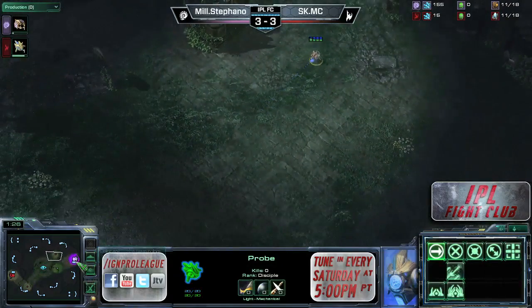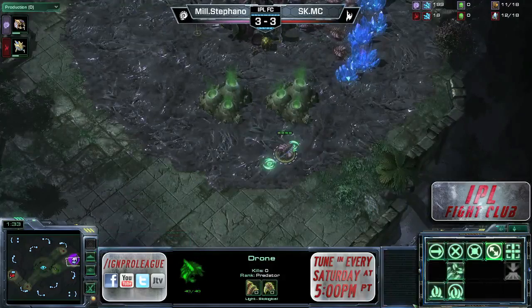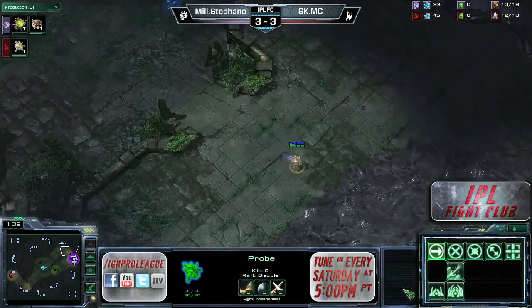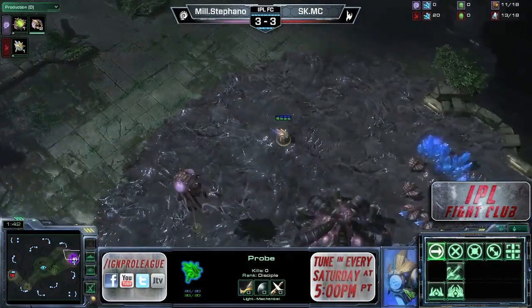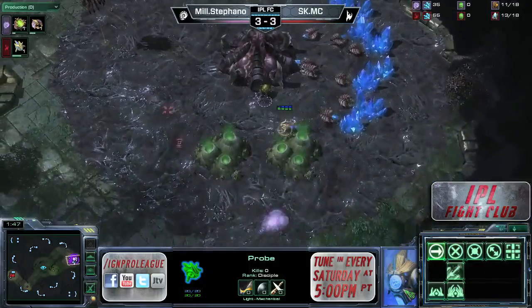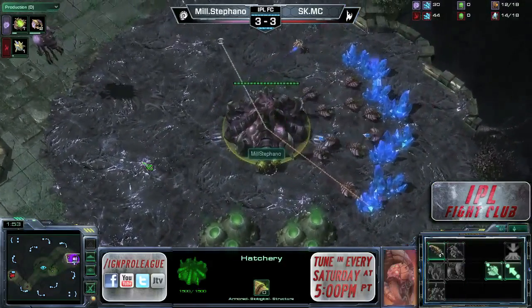If this game does go down to a game nine, players will start thinking strategically. If they get behind in a game, they think: 'If I lose this one, I'll get to pick the final map.' It becomes something you think about in a longer best-of format. Taking a look now, it looks like Stefano is pretty much doing the same thing he's been doing over the past couple of games.